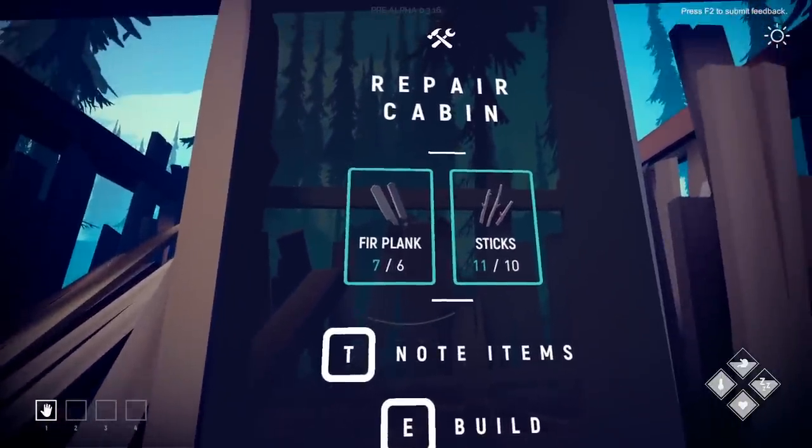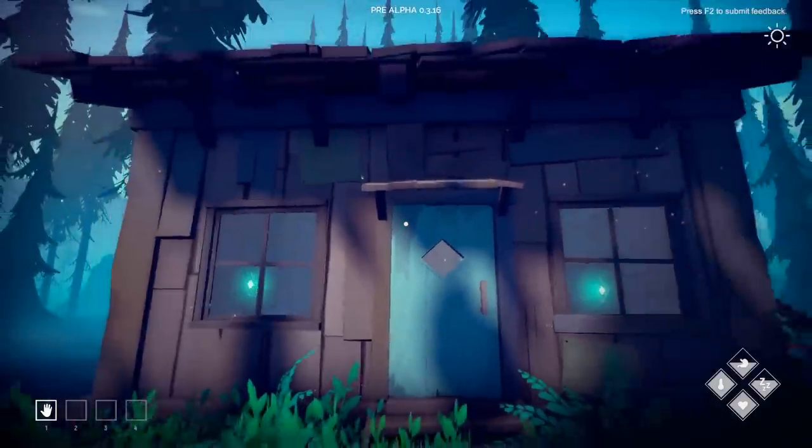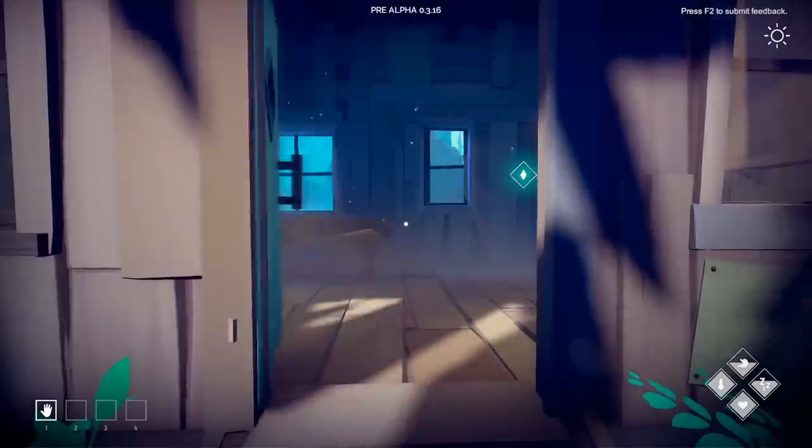Seven out of six fur planks and eleven out of ten sticks — let's build! Features unlocked: sleep, save, and storage. New extensions available: cooking room, crafting room, and storage attic. We have ourselves a cabin — and that was relatively quick!